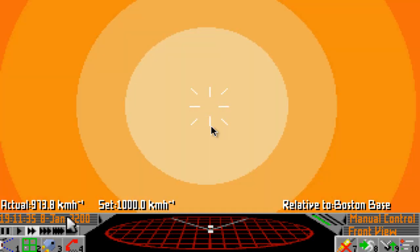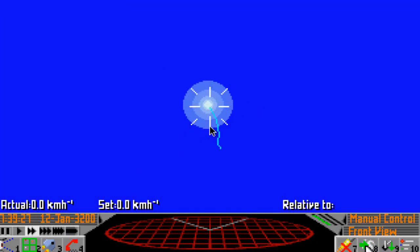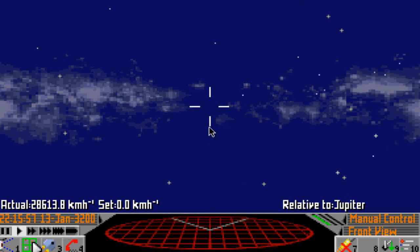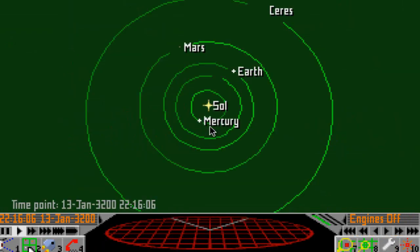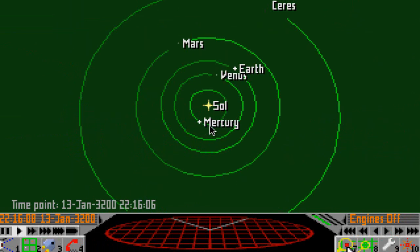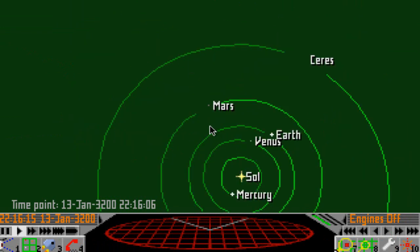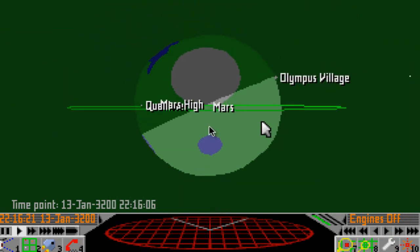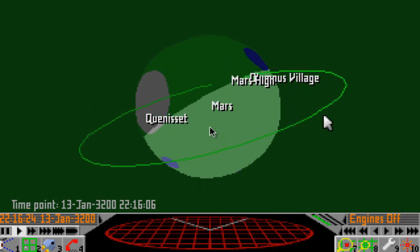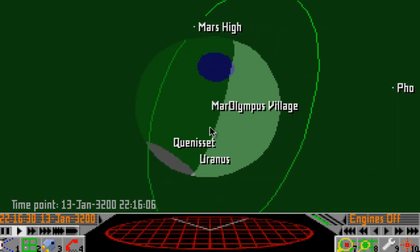I want the speed coming out, so I'll put my gear up and hit the Hyperspace button. And here we are relative to the Sol system. Now where should we go — should we go to Earth? Let's go to Mars. There's Mars. Space station — Mars High — which is our destination. And there's Mars High. And off we go.